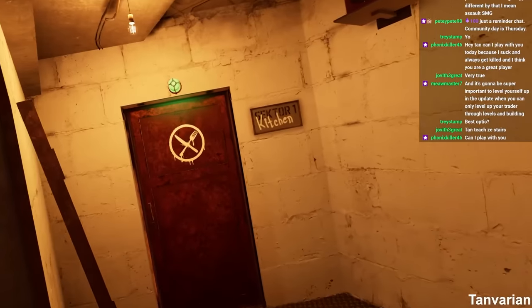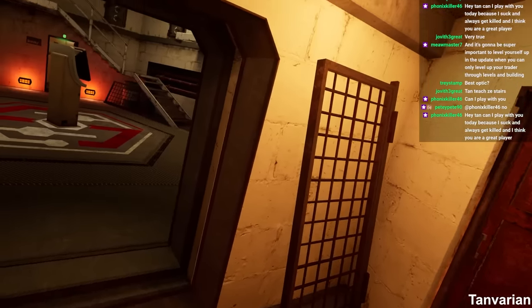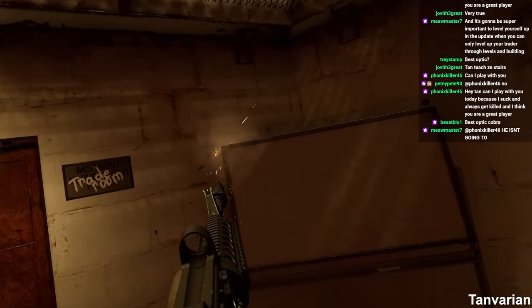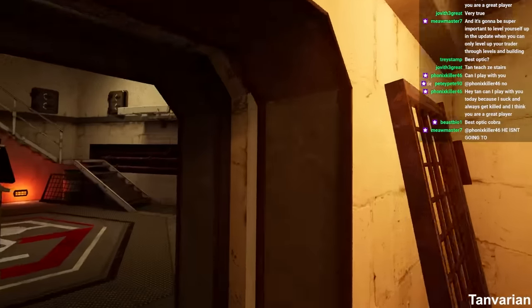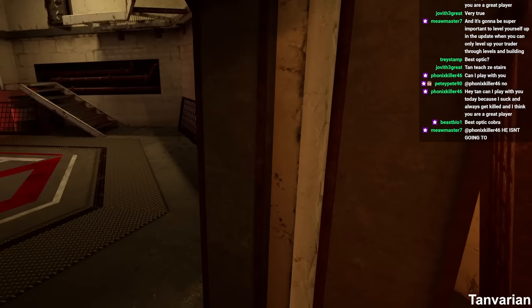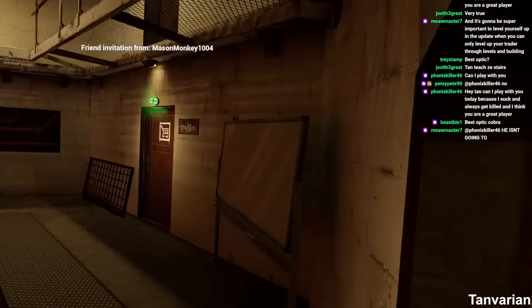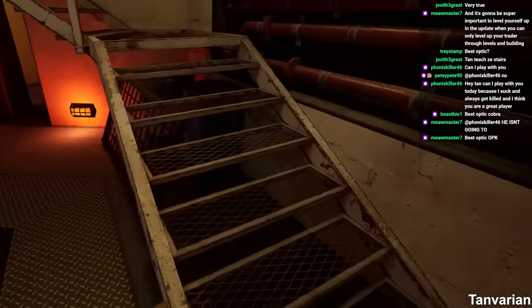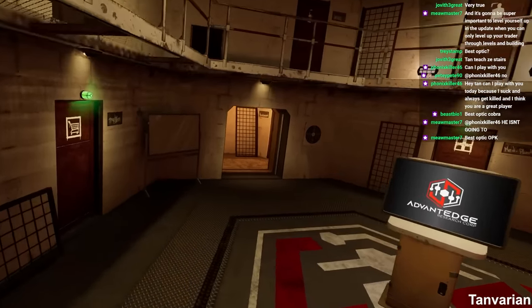If I round a corner and there's instantly a guy there and I need to start shooting — let's say the enemy's head is at the top left of the whiteboard — I peek, oh my god, he's there, and I light that top left corner up with point firing. Whereas if I were to come out and try to ADS on it first and then start shooting, we lose like half a second to a second trying to ADS on the target. So we peek, point fire, get the kill.